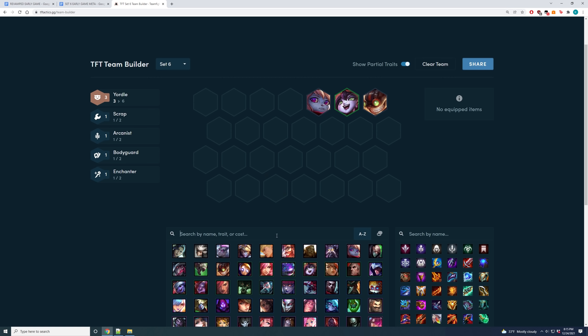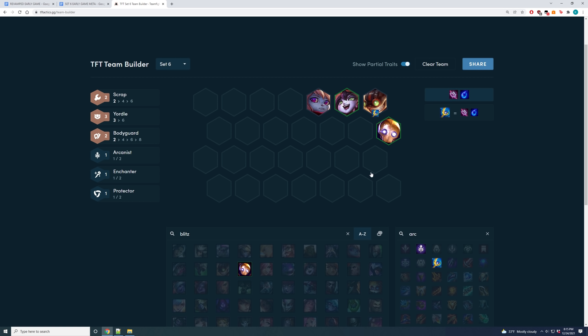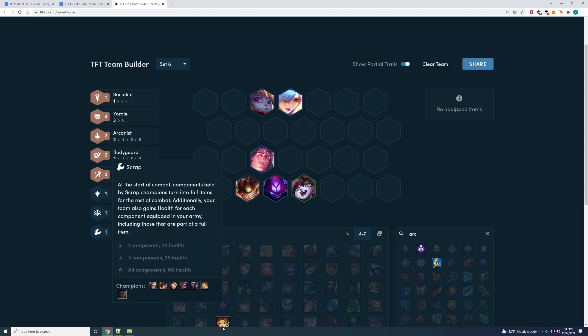For the board progression: play Blitz to round out Scrap and Bodyguard synergies, and you probably only need Archangel's on Ziggs to win fights — the rest of your items should be tank items on Blitz or Darius. Your win condition is surviving as long as possible with Archangel's on Ziggs. At stage 3-2 once you get four Bodyguard in — Leona and Blitz — your board becomes pretty strong. Another variation is Enchanters: play Taric and drop Darius. Once you get Malzahar, swap out Ziggs to play Malzahar and add a third Yordle. Eventually slot out Blitzcrank for Janna.